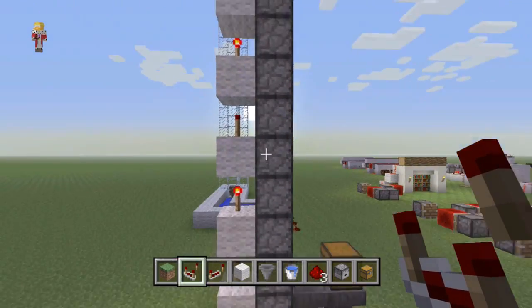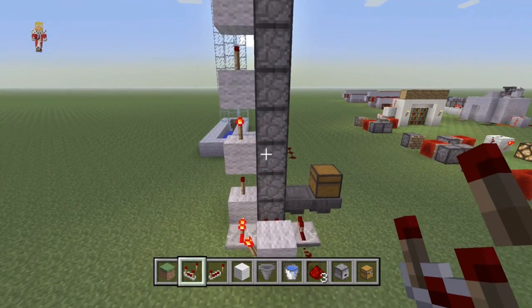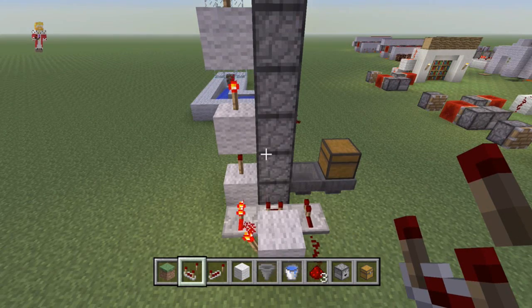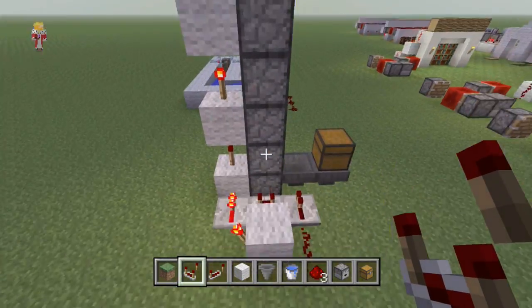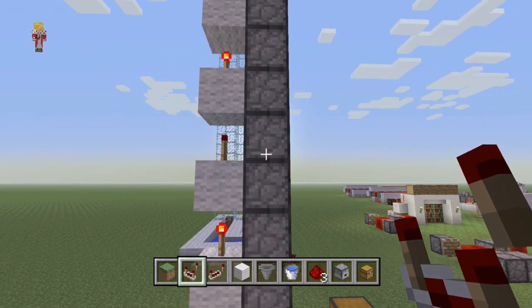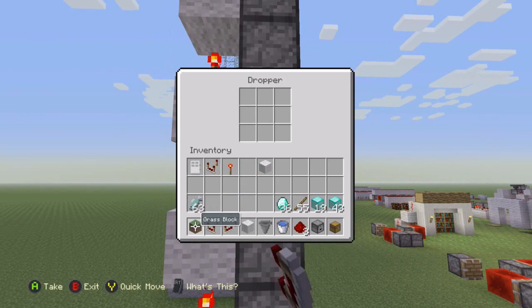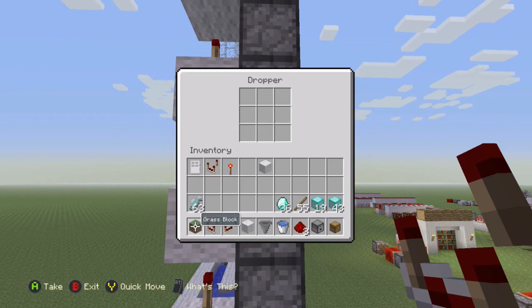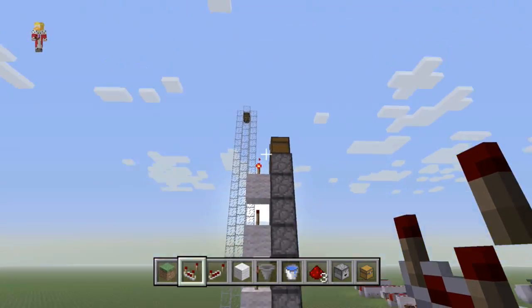The downsides to this design: firstly, it's a little bit more resource intensive — you'll need a dropper for each block you want to go up. And then the other downside is that every four droppers, there'll be an item stuck. There's nothing in there, nothing in there, but then there's one in there. They're not necessarily stuck, it's just how the redstone is laid out — every four droppers there'll be an item stopped in there.